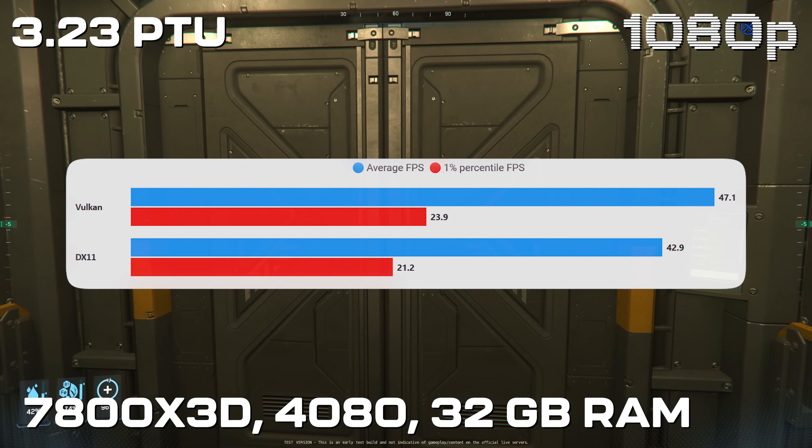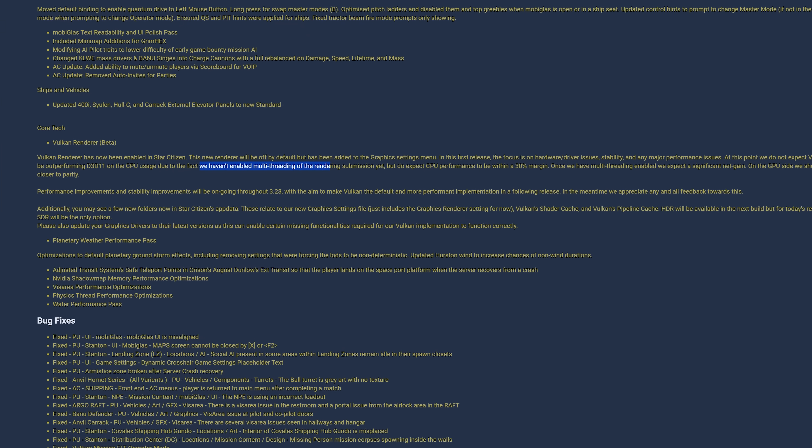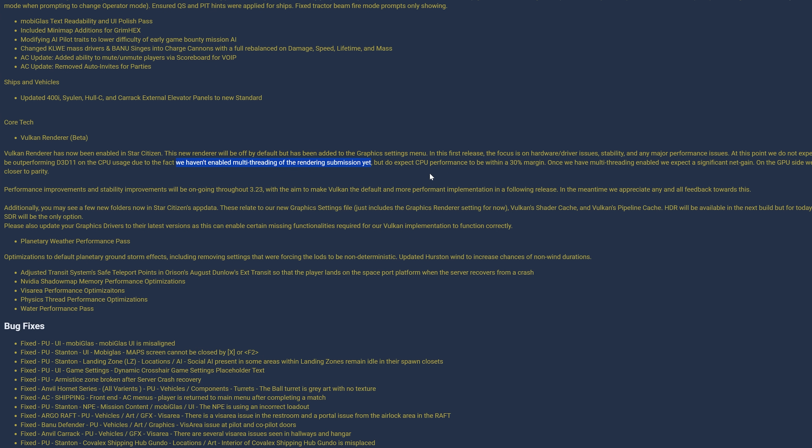The PTU has stutters all over the place, interaction delays, it's a complete mess, so I don't think we want to read too much into this. But in the eight tests I did on each, it looked as though on this system at least Vulkan did perform better. CIG have said they haven't got multi-threaded support into this version of Vulkan, so it's still running on one thread — this isn't the final version. But it's promising that we're going to see a performance bump on this sort of system with the 7800X3D.